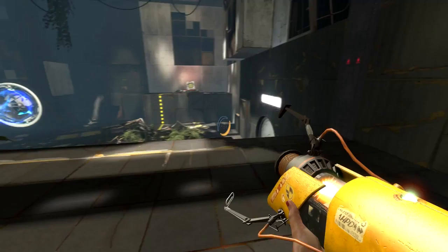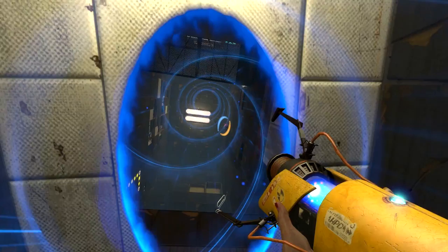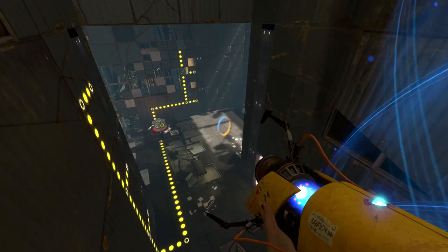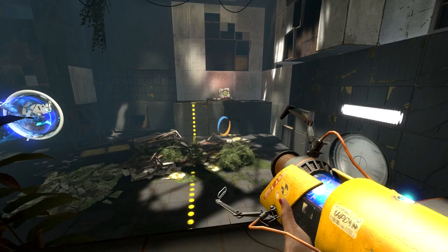I noted that that wall is there as well. I can't really think why I would need to use that wall. A single button for a single box required to get through this door. Is it just me or is the solution to this really easy?